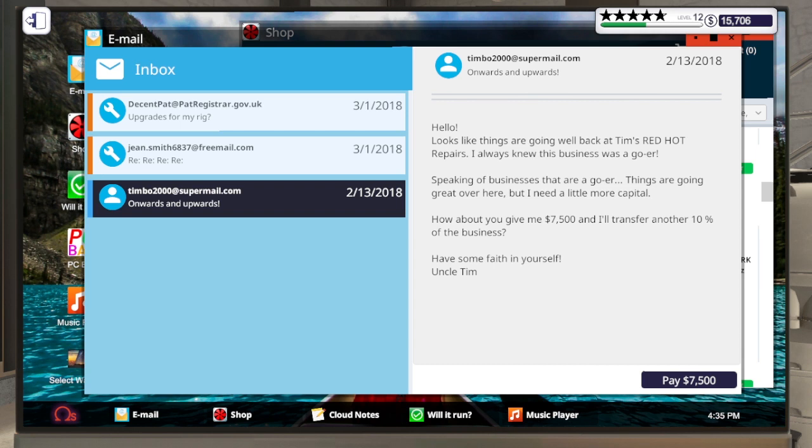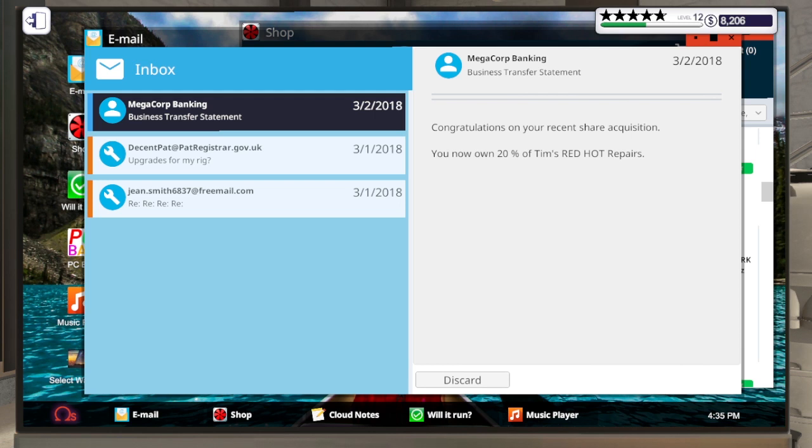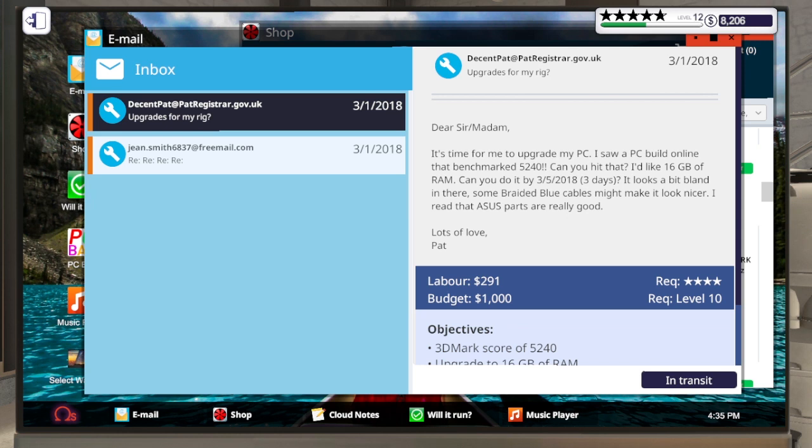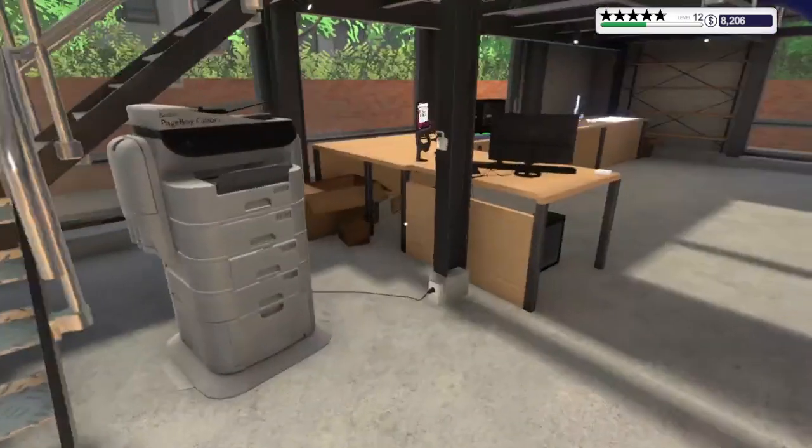I just wanted to make sure you were here for paying Uncle Tim 7500 and watching our bank account go way down. We got our business transfer statement from MegaCorp - we now own 20% of Tim's Red Hot Repairs. Let's go ahead and discard that. Our balance is looking a little low so we're going to end the day.